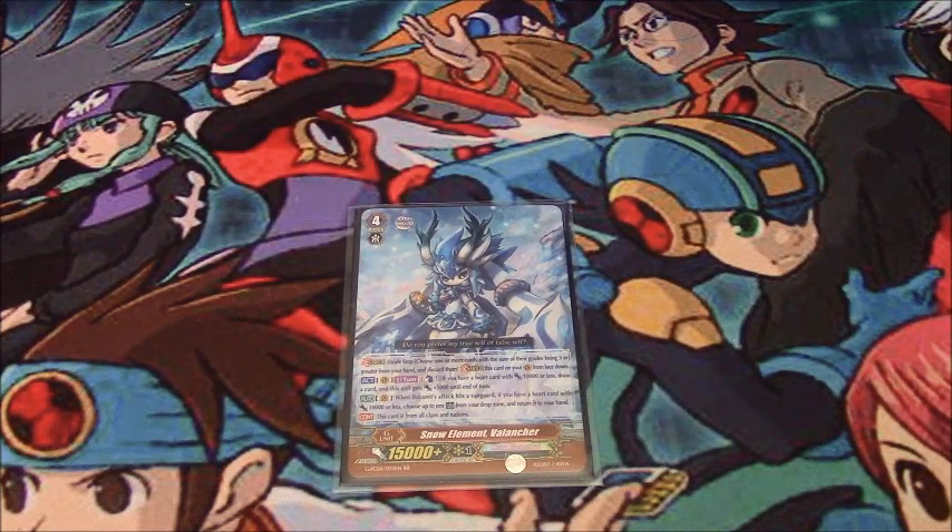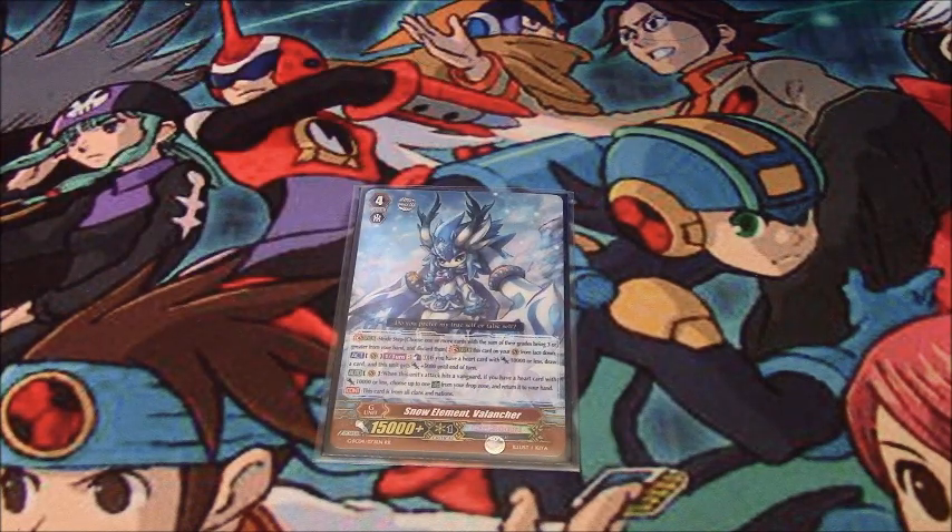For the remaining strides, there's Once A Breeze. The last stride I run depends on what Grade 3 backup you're playing. If you're playing Gauntlet Buster then this is Finish Blow. If you're playing Descendant, then you cut another card to run Zillion. If you're playing Break Rides, this can be Zorus. If you're playing Sparkhorn Dragon like I am, then you run a copy of Snow Element — its effect is a nice plus one if you have a heart card with 10,000 or less power, you draw a card.